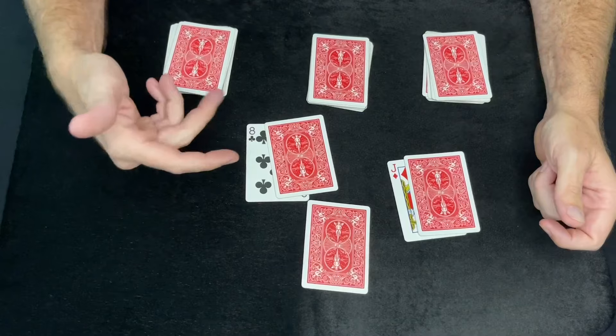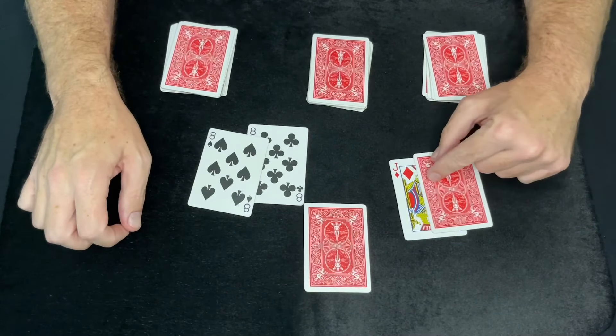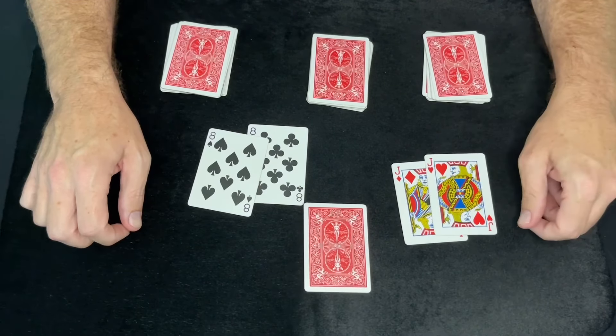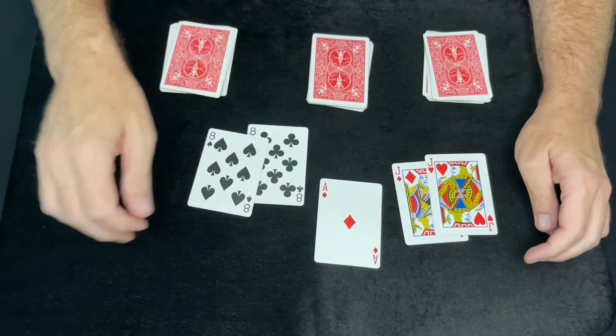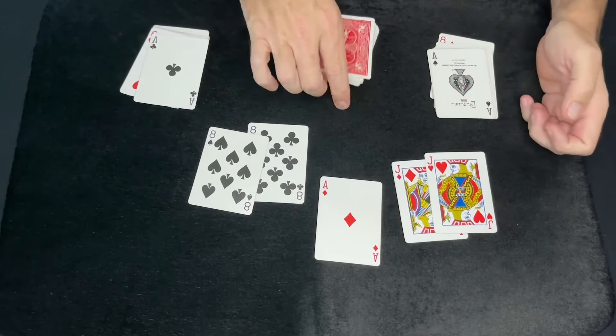The match for the Eight of Clubs in a deck would be the Black Eight of Spades — and look at that, they stopped me there. Then the match for this card, the Jack of Diamonds, would be the Jack of Hearts — look at that, pretty amazing. My third prediction was the Ace, and wouldn't it be amazing if they stopped me at all the Aces?